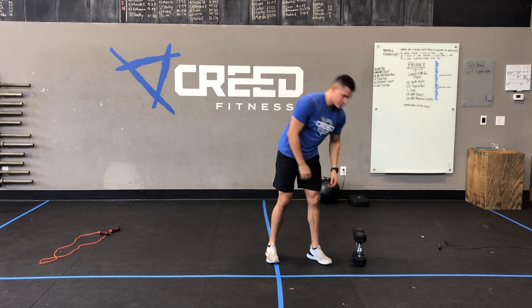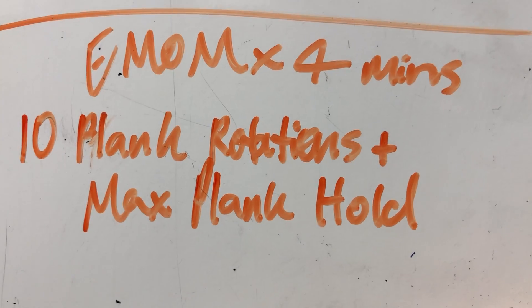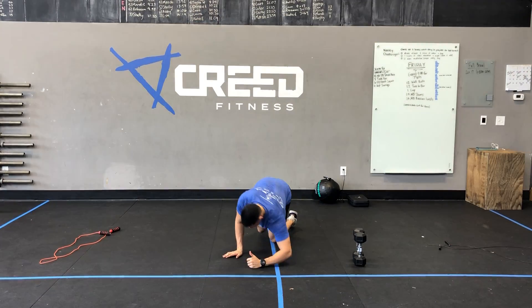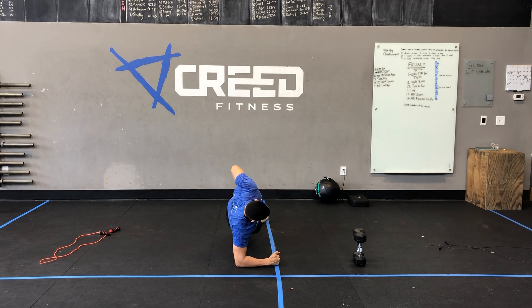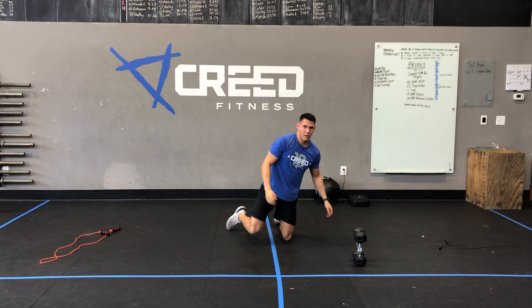For our Wednesday finisher, we have an EMOM for four minutes: 10 plank rotations into a max plank hold in a minute — a nice core finisher. For the plank rotations, you're going to start in a side plank, feet stacked, hold for a second, get a good squeeze, and then switch. That's two, and you go until 10, then go into a max plank where you're just nice and stagnant. Good core squeeze — make sure our hips aren't sagging and they're not up in the air either. All right guys, you have a great core workout, and have a great Wednesday!